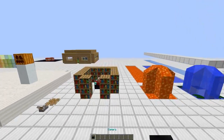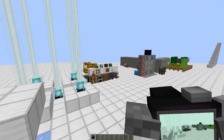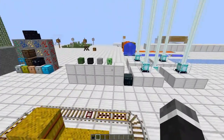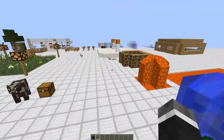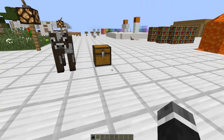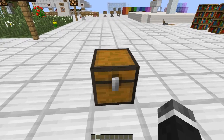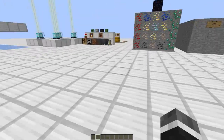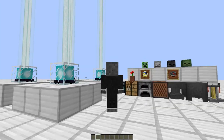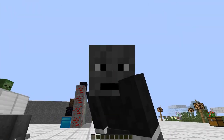You can configure how long these pictures can last by changing the configuration file. Now here's the sad part: this camera cannot be crafted, you have to find it. You have to find it in dungeons and strongholds and any other structures that spawn with chests in them. Photo Real is exclusively for 1.7.10.